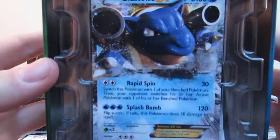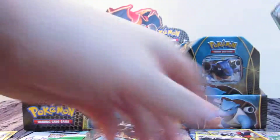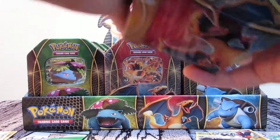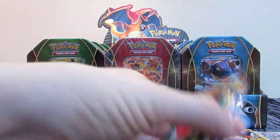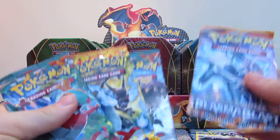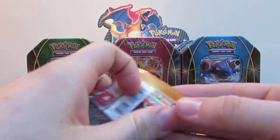We've got another Blastoise EX card there, code card, and four packs. Again we've got Plasma Blast, Flash Fire, and two Furious Fist packs.